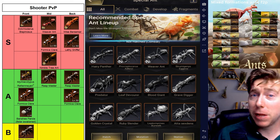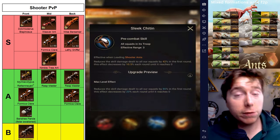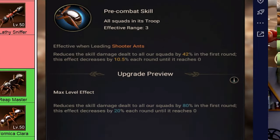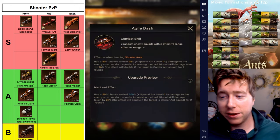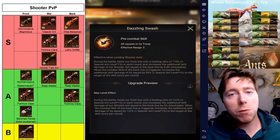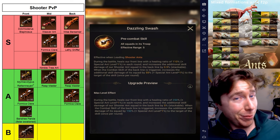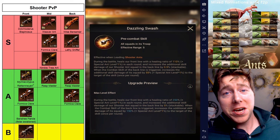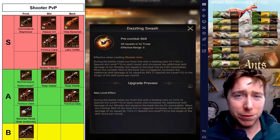And Lathi, if you've played with him, you know he's a significant damage dealer. For FC, its first ability reduces the skill damage dealt by enemy lines. Its second ability, Agile Dash, deals damage and increases skill damage to the enemy for two rounds. The third skill is a big reason why FC is on this list — it's both a healer ant and a damage dealer, healing the frontline and boosting the backline's damage, making it perfect for the second row.